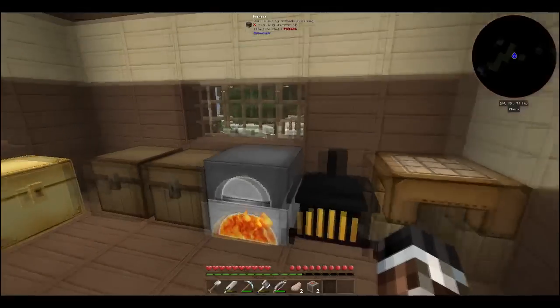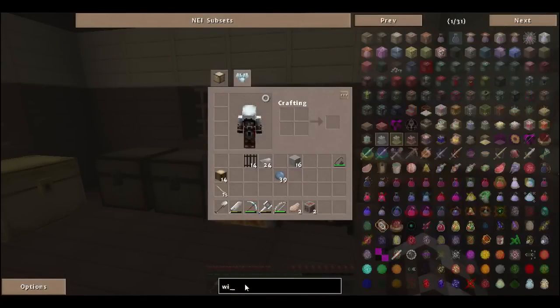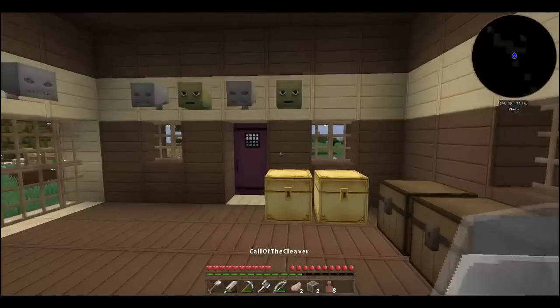While we're waiting for the jars, we can actually go ahead and look at making a witches cauldron. I'm looking at the witch's oven recipe but — oh, never mind — there's the cauldron. That's a little weird. I don't know, is there even a crafting recipe for this? How do we make the cauldron? Alright guys, our clay jars are finally done.